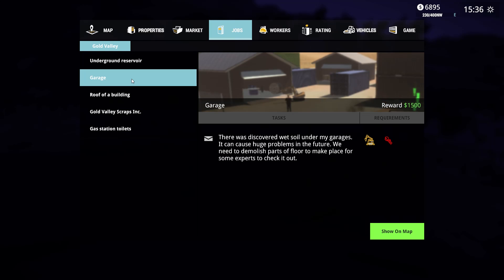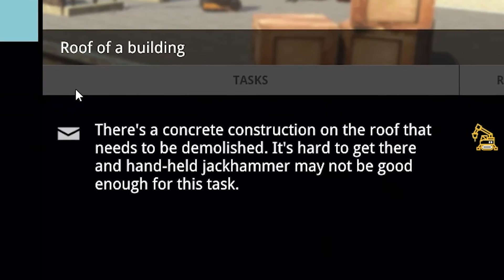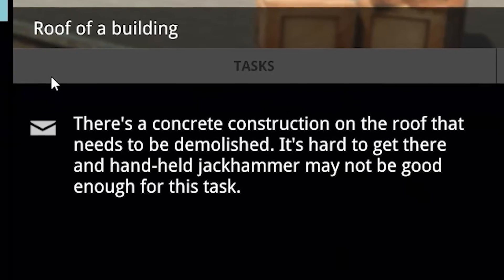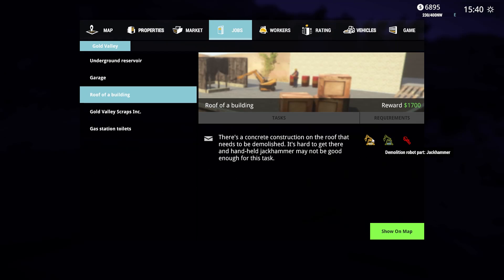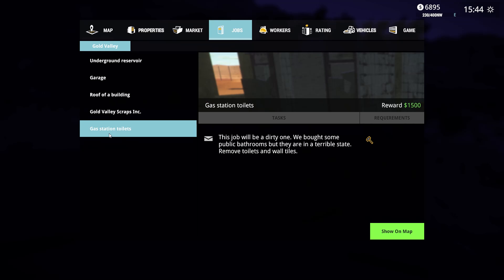We got some more stuff going on. There was discovered - okay, I remember that one. Roof of building - there is a concrete construction on the roof that needs to be demolished. It's hard to get there and a handheld jackhammer may not be good enough, so we need our demo robot. And then we need the saw - we're going to have to buy the saw no matter what. Gold value - we need more scraps and they'll pay twice the market price. And then gas station toilets.